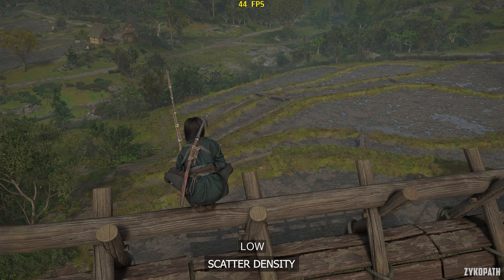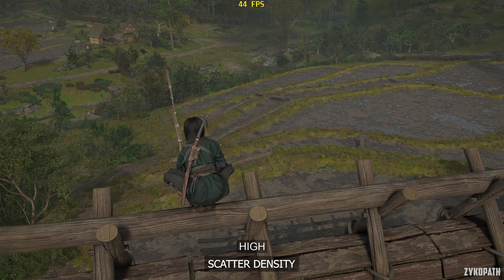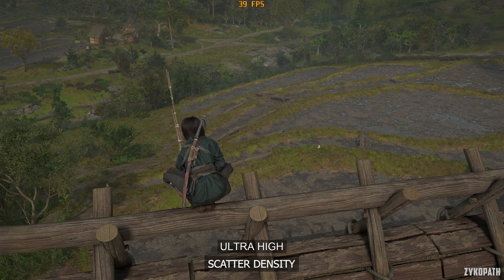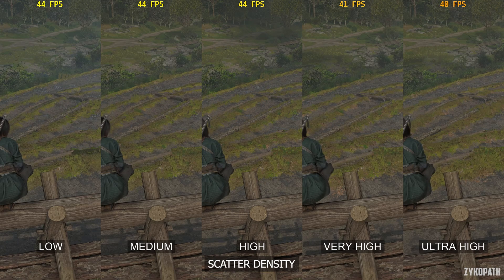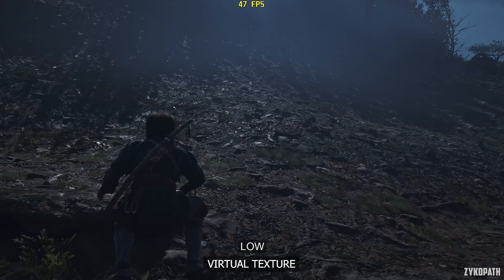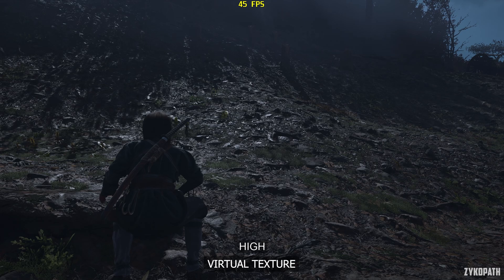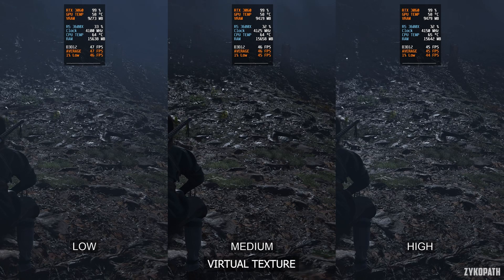The scatter density setting controls the amount of objects scattered throughout the world, mostly applicable on foliage. The very high and ultra high options further increase their rendering distance, which is why performance on those options drops — so I recommend high for the best balance. The virtual texture setting increases the resolution of terrain textures and makes a noticeable improvement in both image quality and VRAM consumption. It also drops FPS by 1 with each option. I recommend high as it looks the best.